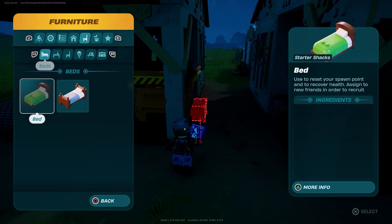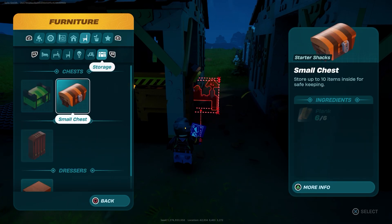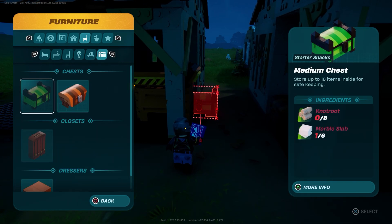Once you pick up the marble slab, you will then unlock two new recipes. One of them is a juicer, and the other one is a medium chest. I'll get a new video out when I find the large one.